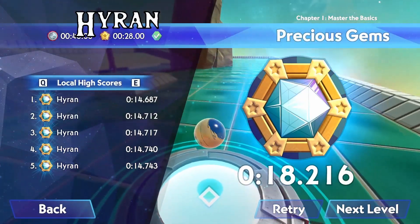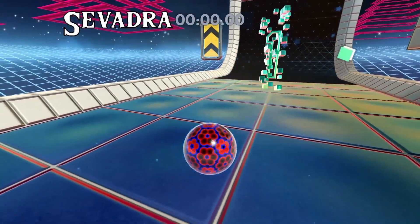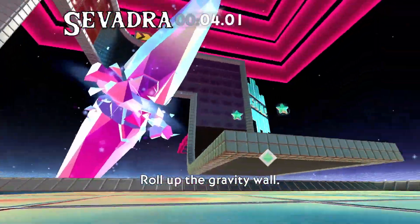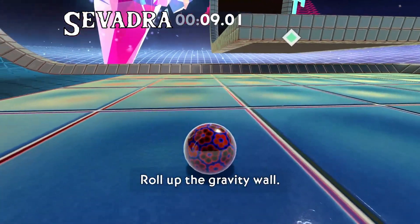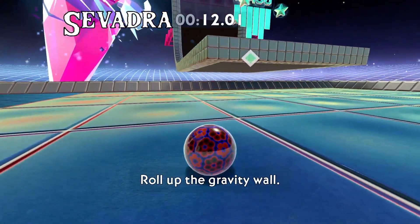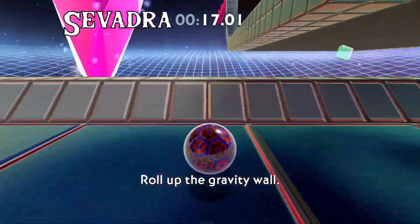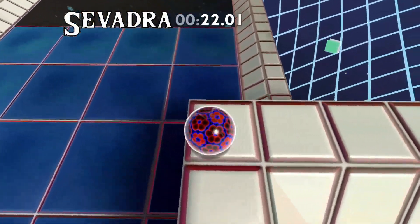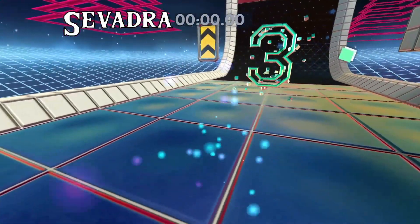Hello, Savadra here. For Up the Wall, there's a very simple setup for a faster time than just rolling all the way up the gravity surfaces. I like to sit at the tile behind the goal platform, start rolling, jump at the seam line, bounce, and jump off the trim. It's a little tricky to get the timing down initially, but once you get it, it's very consistent — nets you about a four-second time every time.